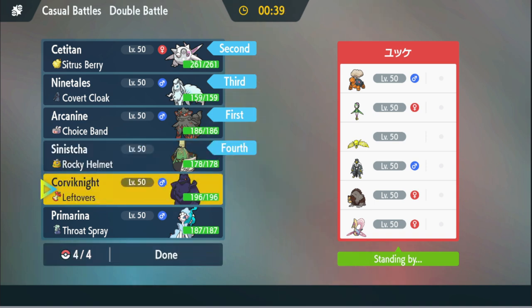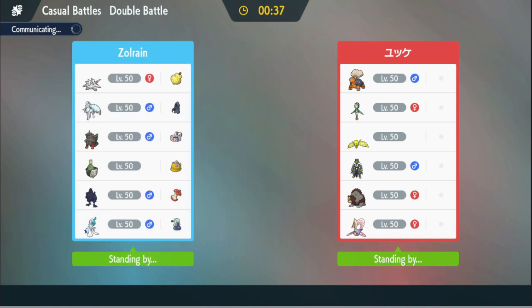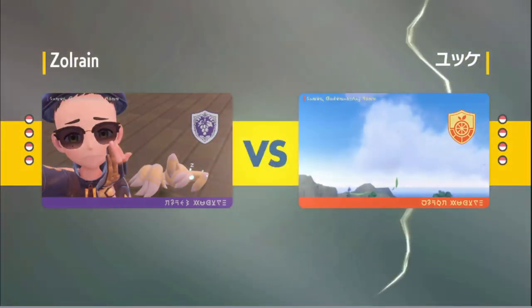Nine Tails doesn't need to lead because we need to change the weather, and then I just go Tatsugiri and pray. I don't know how we're gonna deal with Lilligant on this team, but we do have Grass Tera — as bad as that sounds, since Lilligant doesn't really care about that. We'll see what happens.